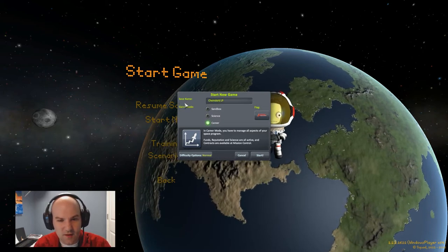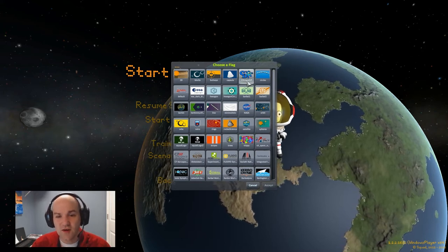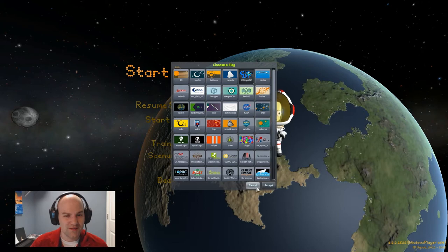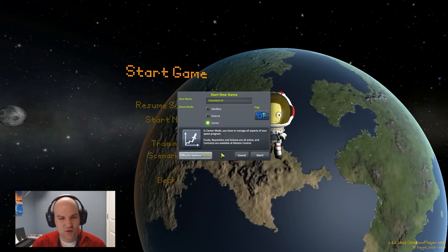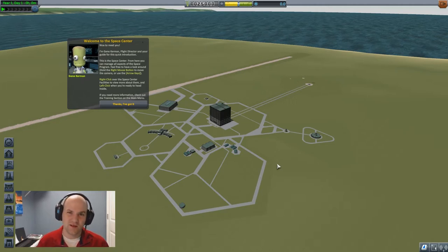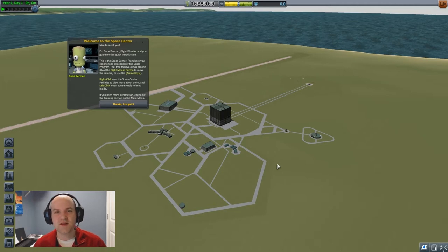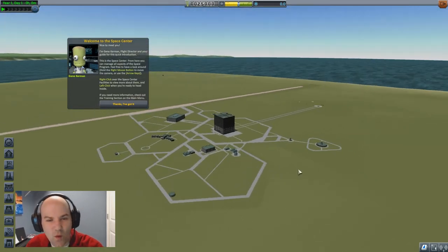Let's start a new career. Let's go ChemDork LP career. Let's give ourselves a flag - I actually uploaded a picture, our ChemDork logo with Mega Man on it. Let's do a career in normal mode. We don't have any mods installed. The idea is kind of like when you learn to calculate and add - at first you learn longhand, then you use a calculator. Maybe later on we'll bring mods in, but in the beginning let's learn how to do these things organically with the tools at hand in the program.